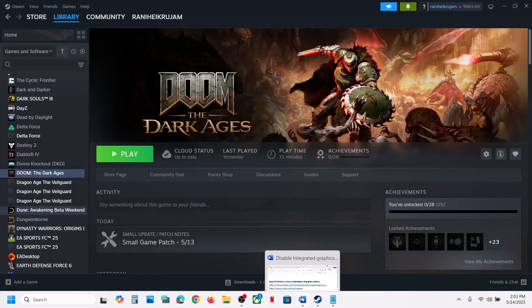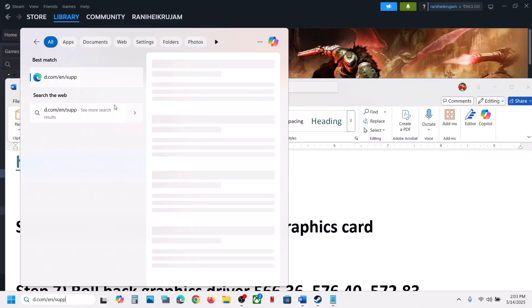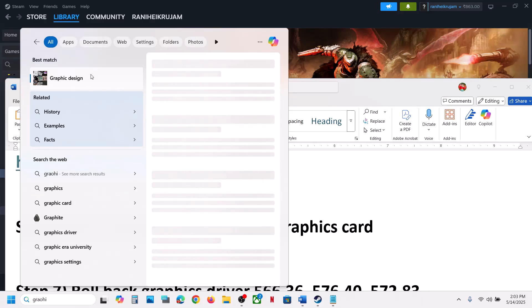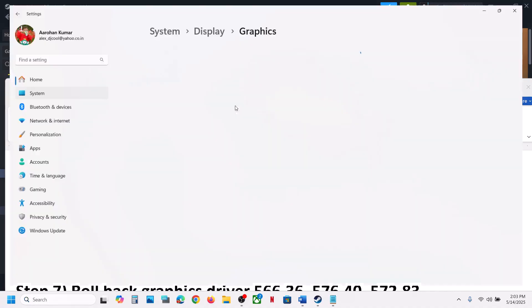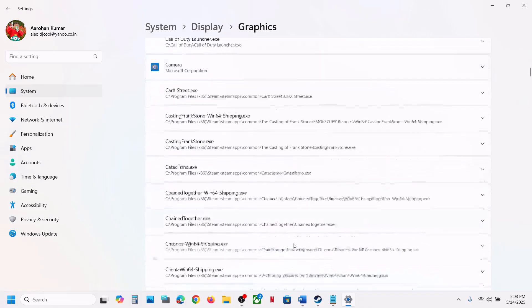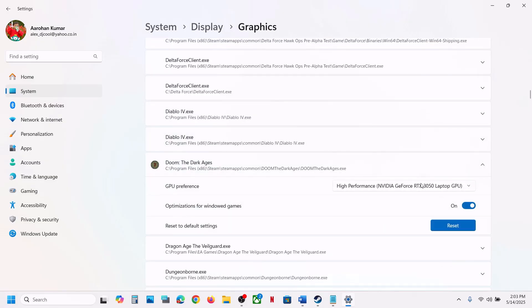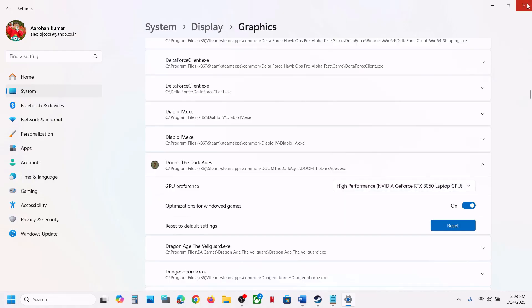The next step is to run the game on the dedicated graphics card. Type 'Graphics Settings' in the Windows search box and open it. Click Add Desktop App, navigate to the game installation folder, select the game exe file, and click Add. Find the game in the list, click on it, select High Performance, and launch the game.